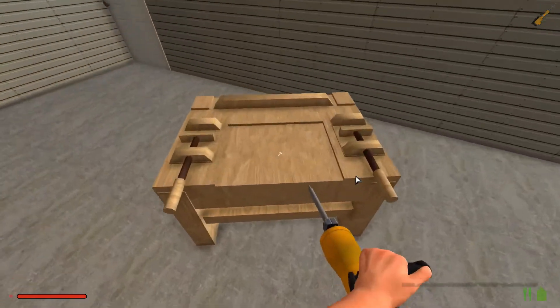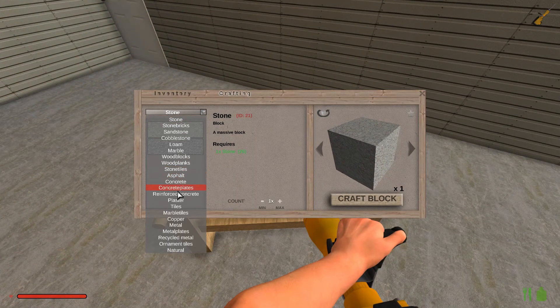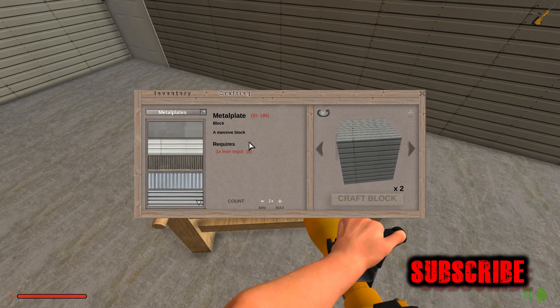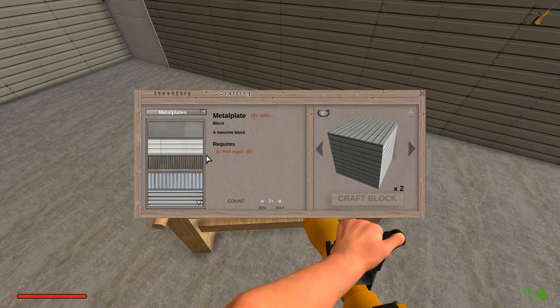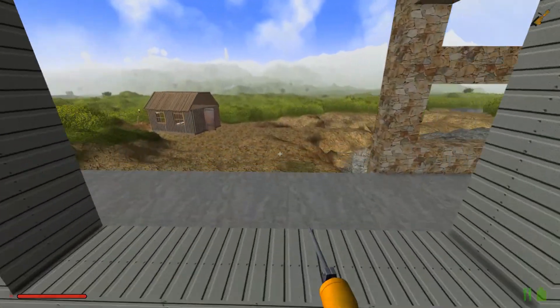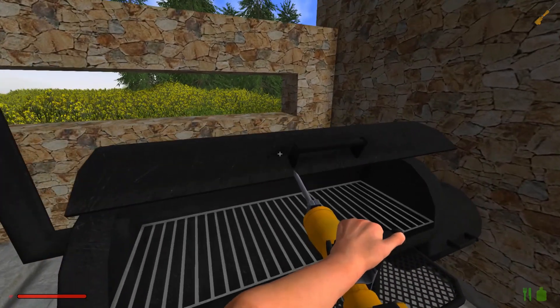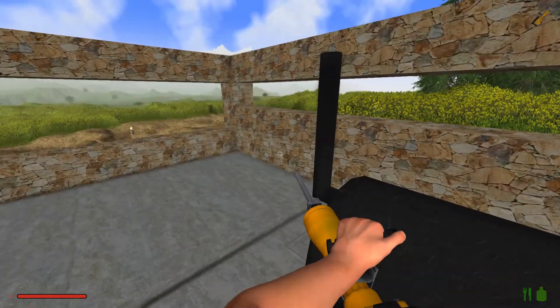I've been building this and it takes iron ore — you gotta smelt it down to make it into bars, then you gotta make it into metal plates. And this is it — one iron ingot to make that. Over here is where I take and make my steaks.